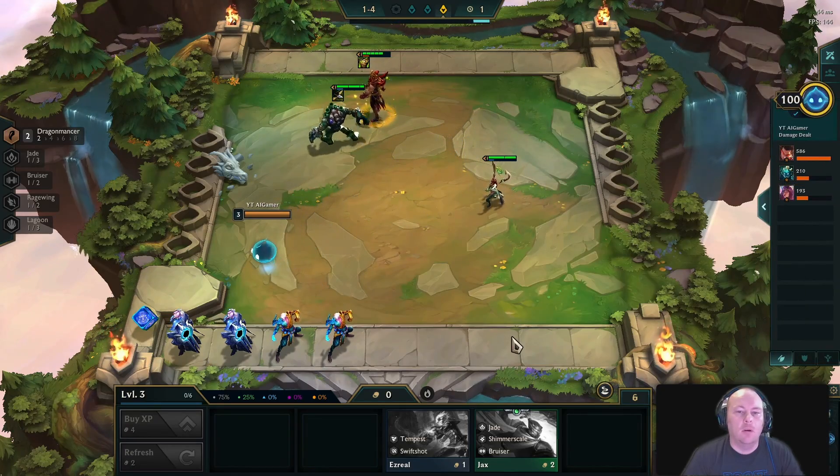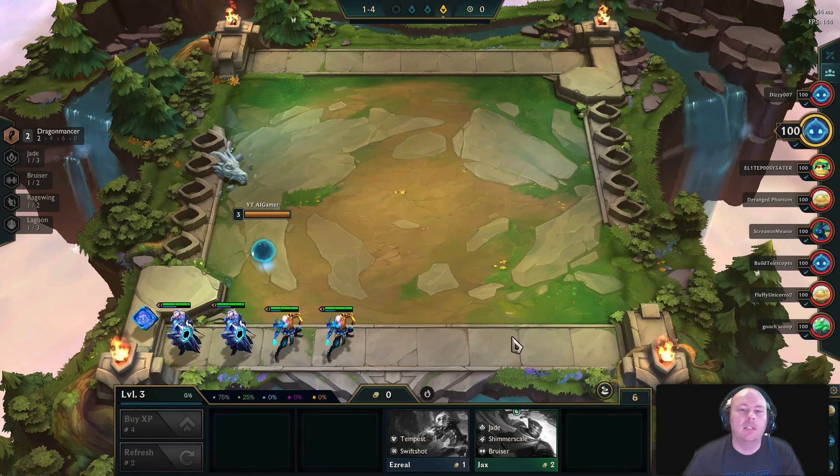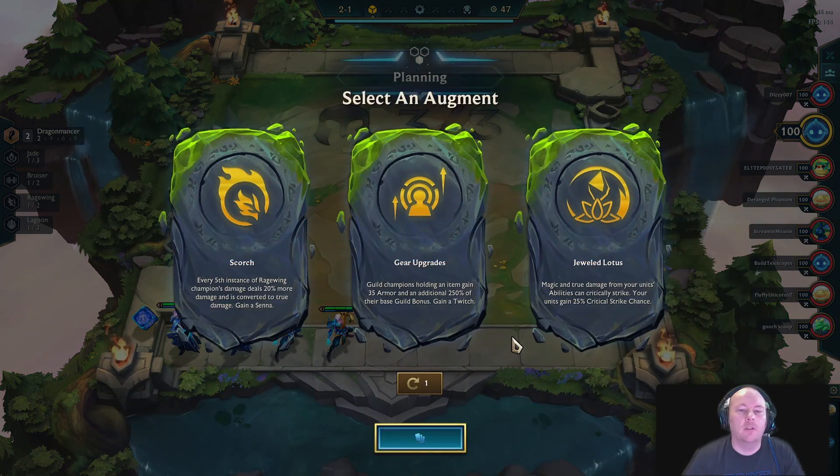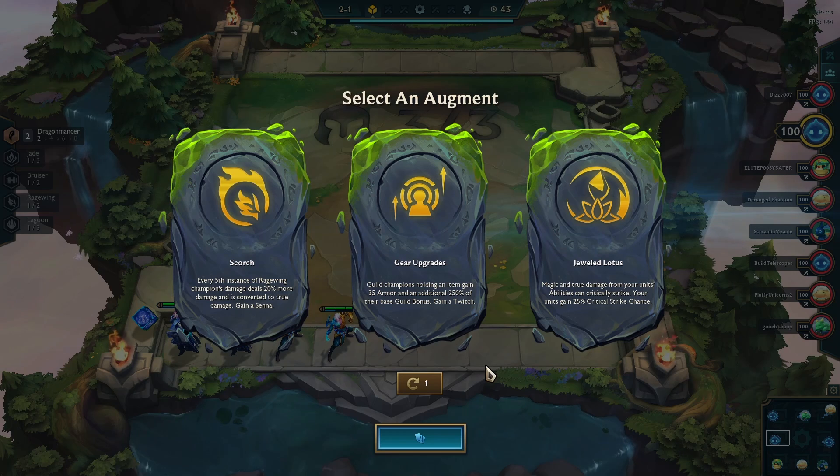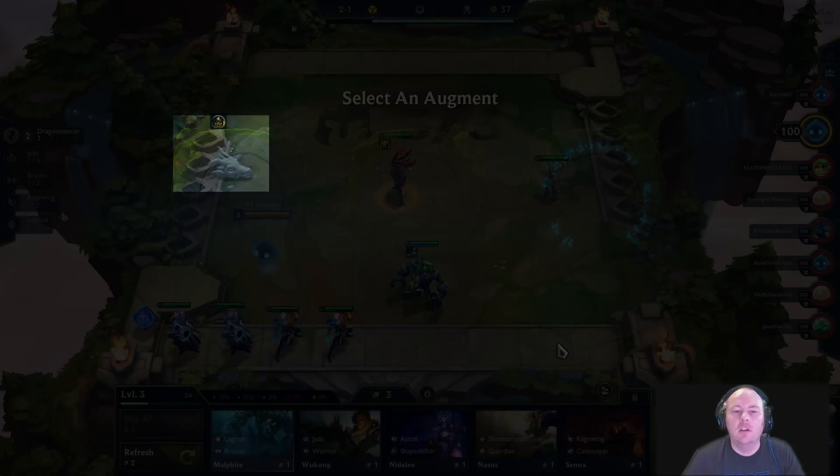The last important concept is augments, which are team-wide effects on your army. You get to select one of three choices, and you get additional augments periodically throughout the game. You can see your selected augments on the center left edge of the battlefield.